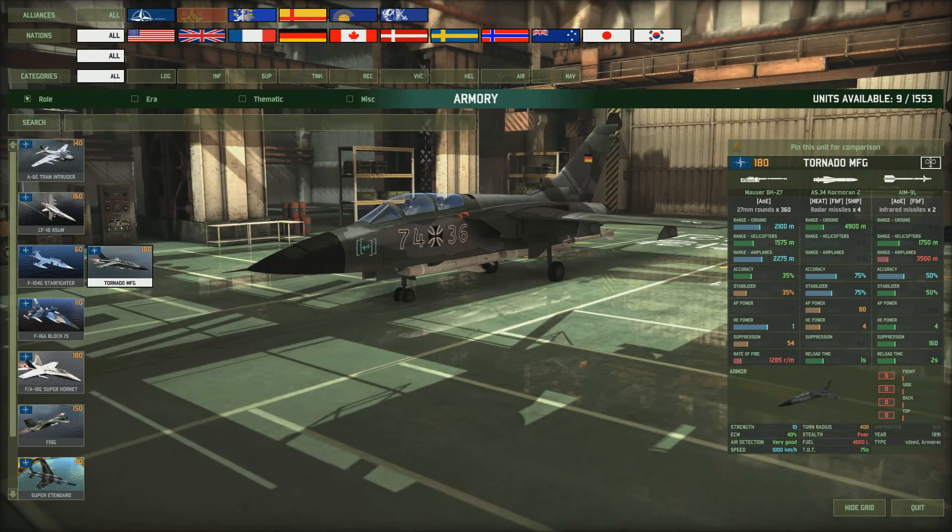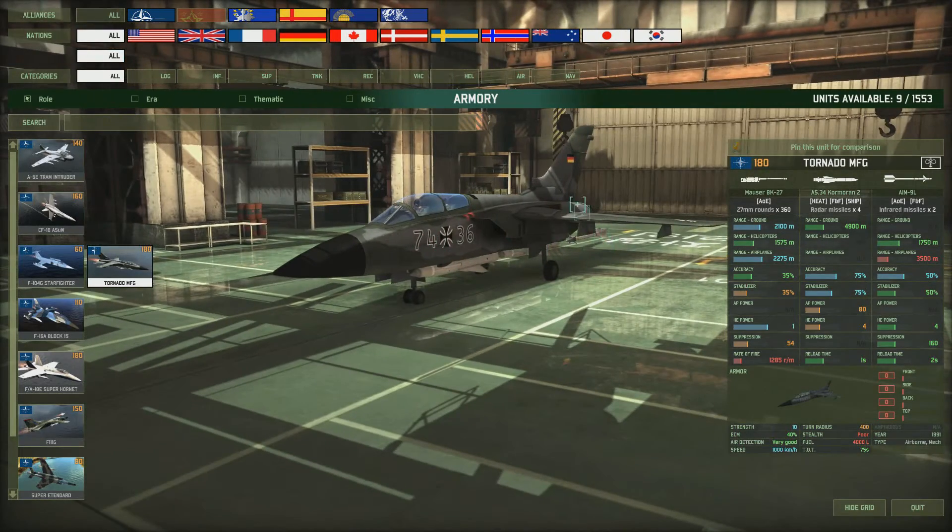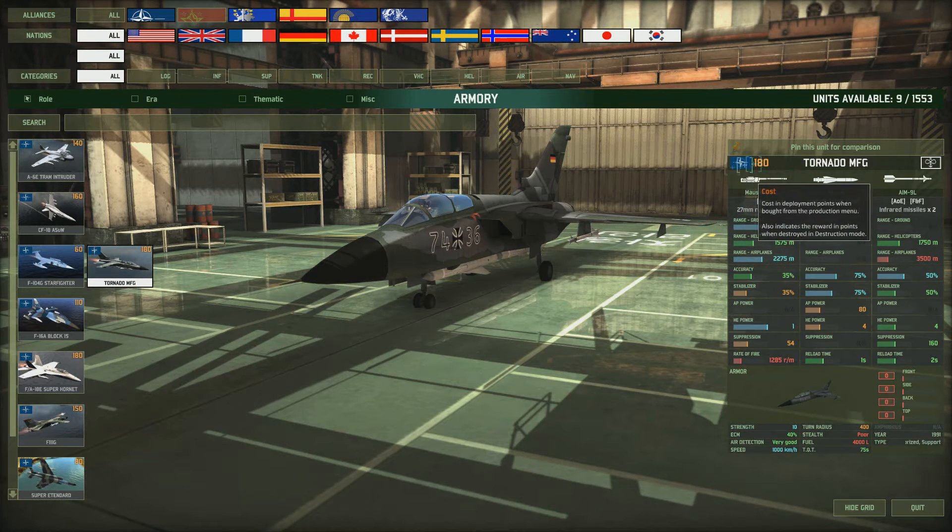Then we've got the Tornado FMG - this is a much better plane. It's a West German model, 180 points, so it's quite expensive - even more than the CF-18. This time we've got four missiles again. The range lets it down a little bit - I really like my ASW missiles to be over 5000 meters and this is 4900 - but the accuracy and stabilizer on this thing is huge at 75, and AP power of 80. It can defend itself with AIM-9L missiles, can shoot choppers with the Mauser BK27 as well. ECM really good at 40 and does 1000k - nice and fast.